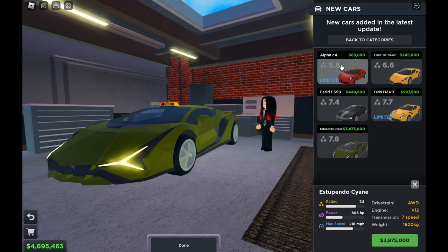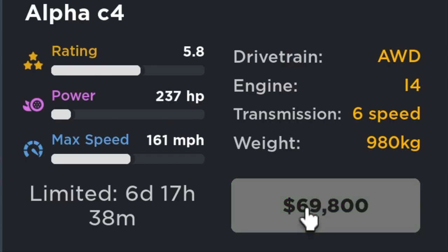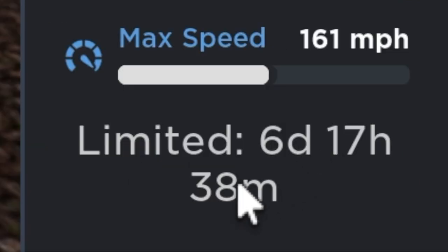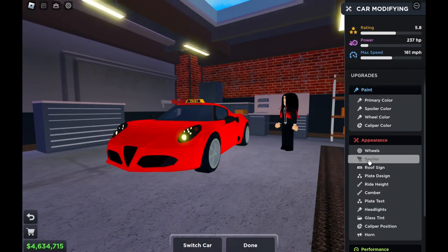I'll be going for the limiteds because that's good enough to save. What I have to do is just buy the limited car — it shows you have less than seven days to get these cars before they're gone. Let's buy this car right now.